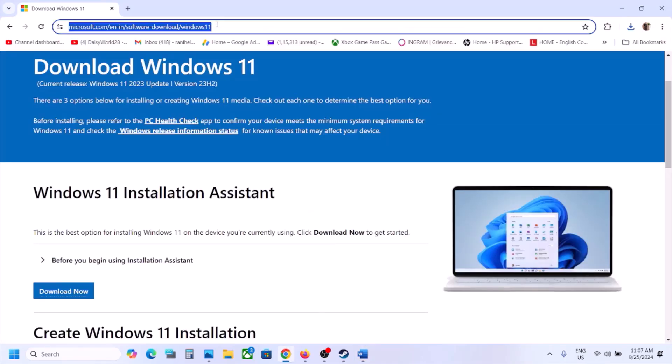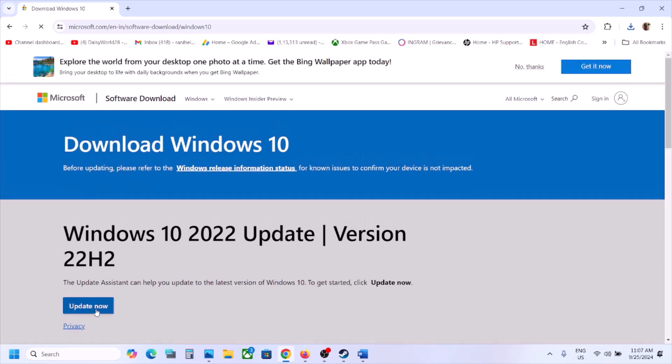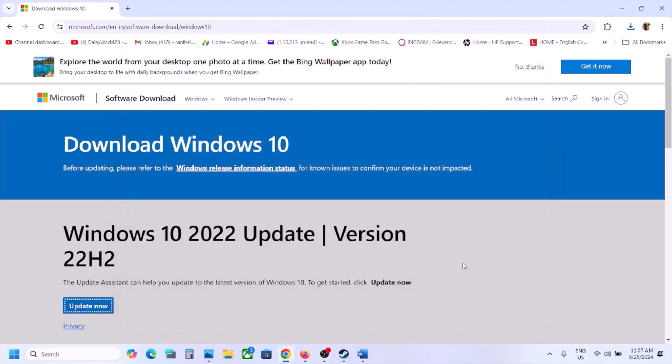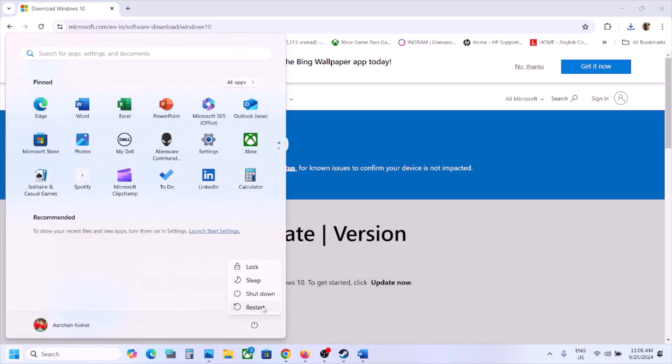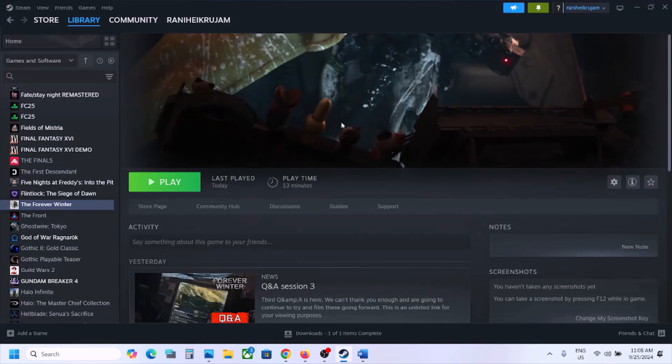Click on Update Now and run the EXE file. Click Yes to allow and use the Windows 10 Update Assistant. If there is any update or install option, install it, then restart your computer. After the system restart, launch the game — that may help you fix the DirectX 12 error.